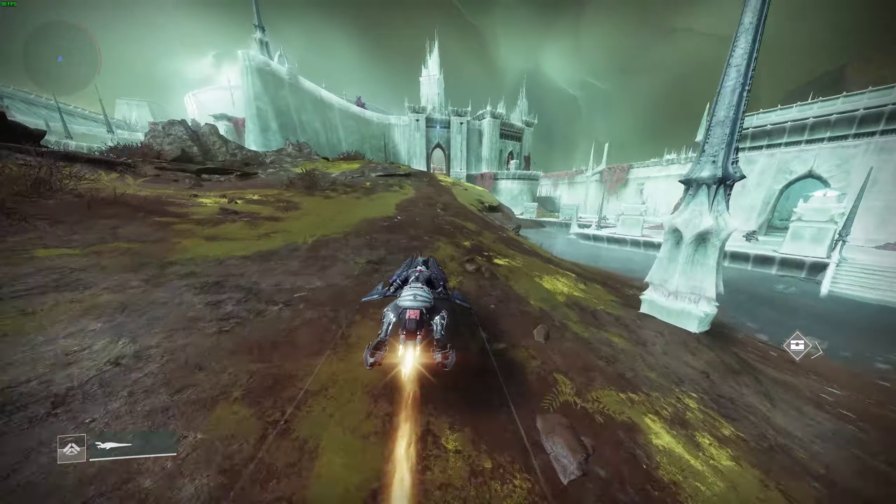Up here you can decide to take your sparrow or not — I usually take my sparrow just because it makes it a bit faster. Come all the way down here and there's a Tier 3 Deep Sight that you can activate right here. There are two chests you're going to be able to grab, and you can load back in pretty quickly by hitting the load zone and coming right back.